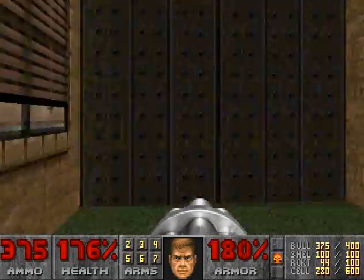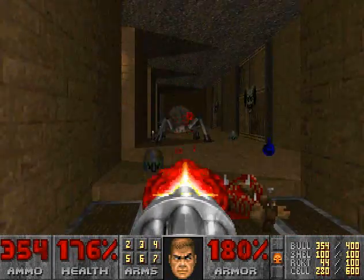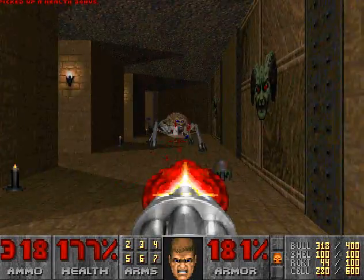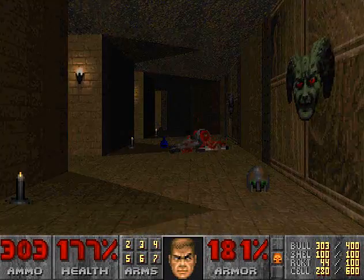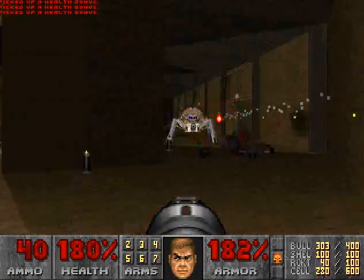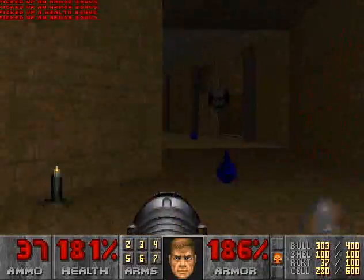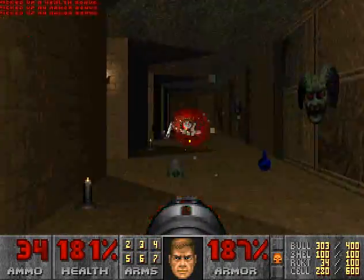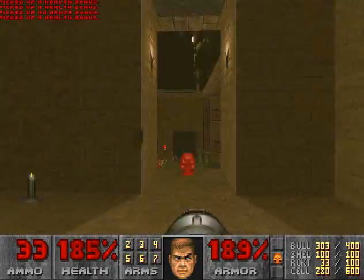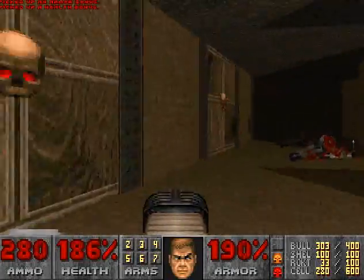Then we'll use the chaingun. Please don't kill me. Then we can go up here and use the Racketron. Once that's taken care of, grab the red key, then we can go back over here and grab this stuff.